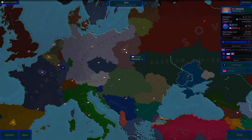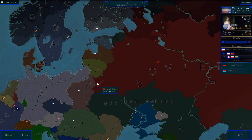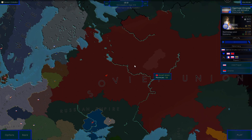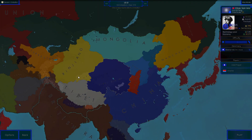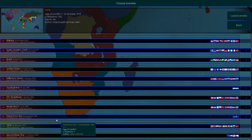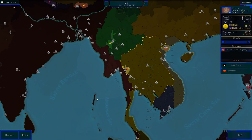This looks like a Kaiserreich scenario for 1919. The German Empire is still there, but I believe it's also the Russian Civil War thing — the Soviet Union formation. There are some things to fix here in China. And we have the Second Pacific War from 1879 — I think we've seen that before already.